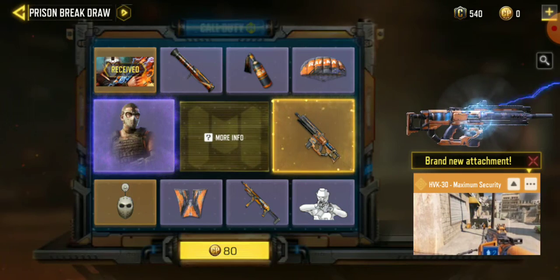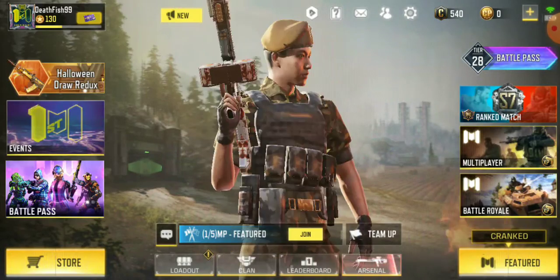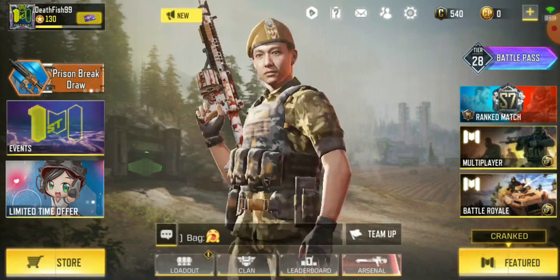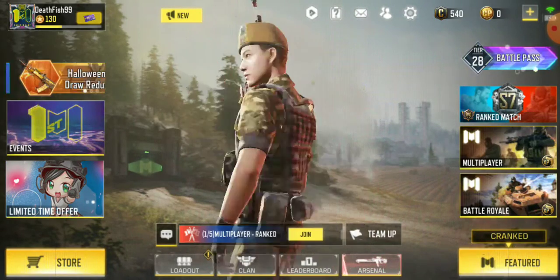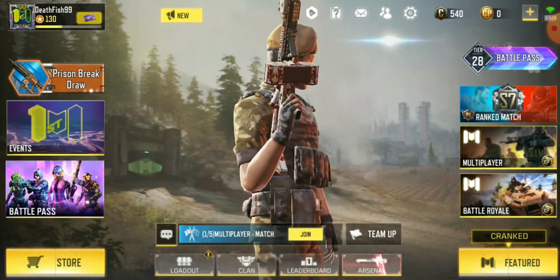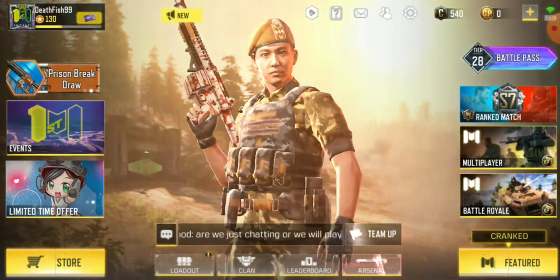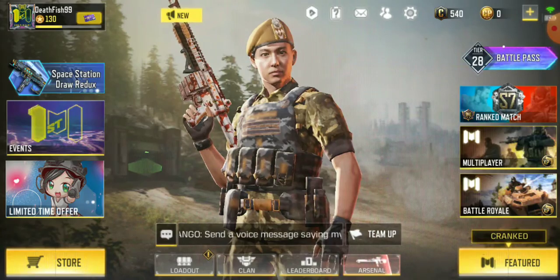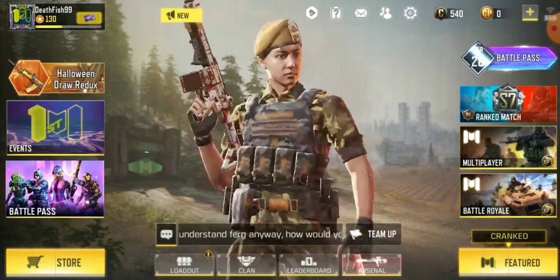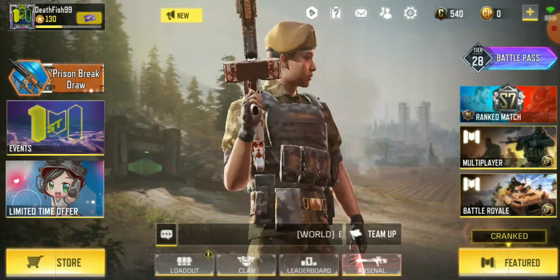The first thing I got for free was the calling card. Well guys, that's all for this. If you guys want to buy this lucky draw, it's up to you — I want the battle pass and this lucky draw. If you guys want to add me as a friend, please go ahead. I currently have no legendary guns.